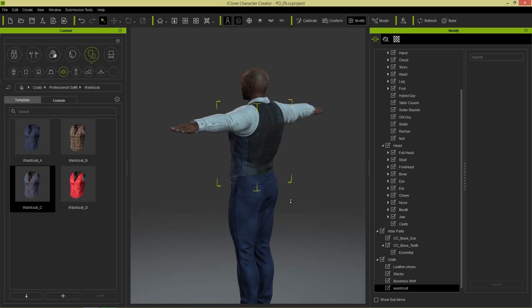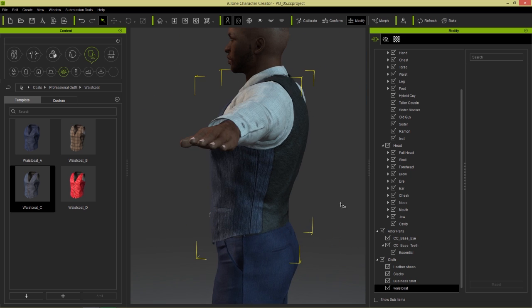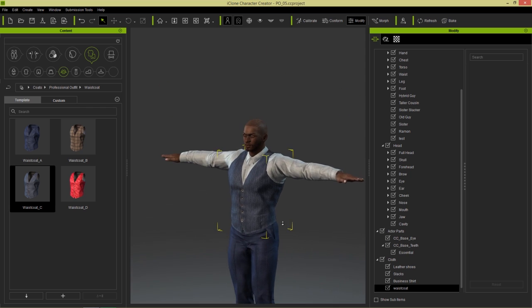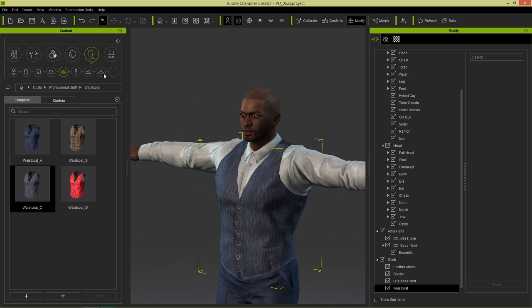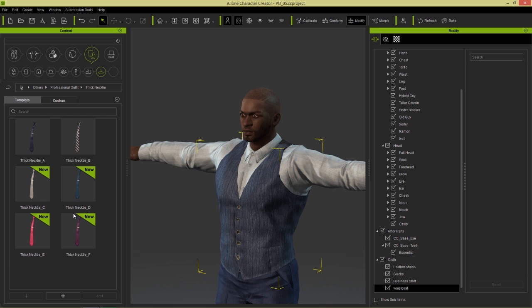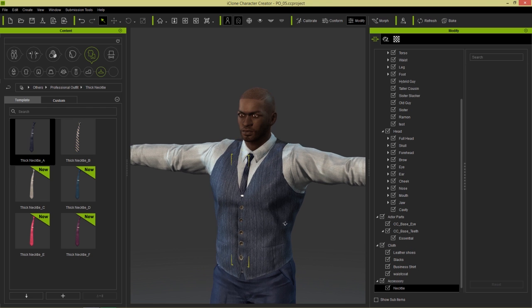So we have this nice leather on the back, kind of a fabric on the front vest. Now he's looking like sort of a banker dude or something. Let's give him a nice tie — so we can go to Others, and in Professional Outfits we have the thick neckties. So we finally have these available and they look really fantastic. There you go — he's getting fancier and fancier.